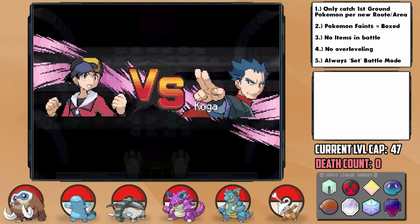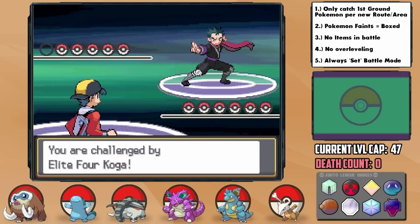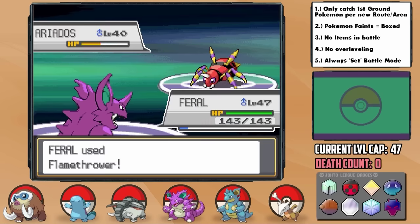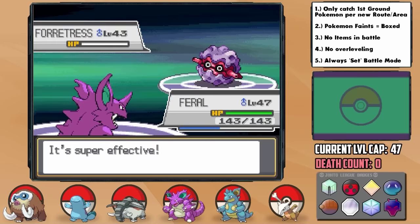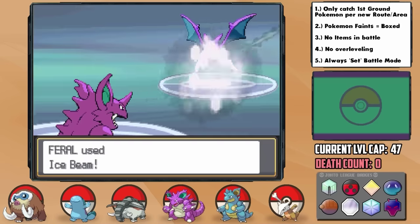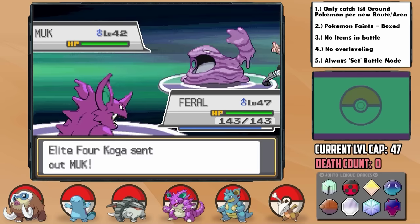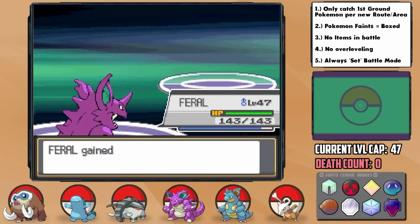The second Elite Four member is Koga the Poison Master — quite an unfortunate matchup for him. He leads with an Ariados as I get Feral out there for the Flamethrower to burn him to cinders. The same goes for his Venomoth, and after that his Forretress takes an almighty 4x damage blow right to the dome. Feral has gone, dare I say, Feral. In comes Crobat next, and here I can switch to Ice Beam which one-hit KOs him after he Double Teams. His final Pokémon is then Muk, and our newly learned STAB super effective Earth Power completes the 5 for 5 sweep.